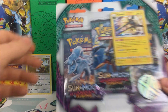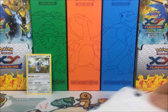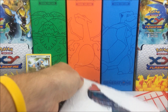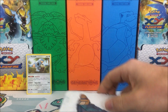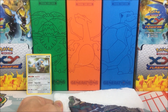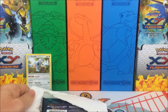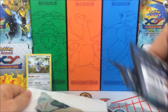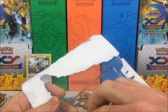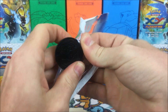Let's go ahead and open up this blister. One of these days Pokemon is going to put a pull tab on these things to make it easier to open them up, because let's face it, this is a pain trying to get these things out, especially when you're trying to do it quickly without taking too much time.